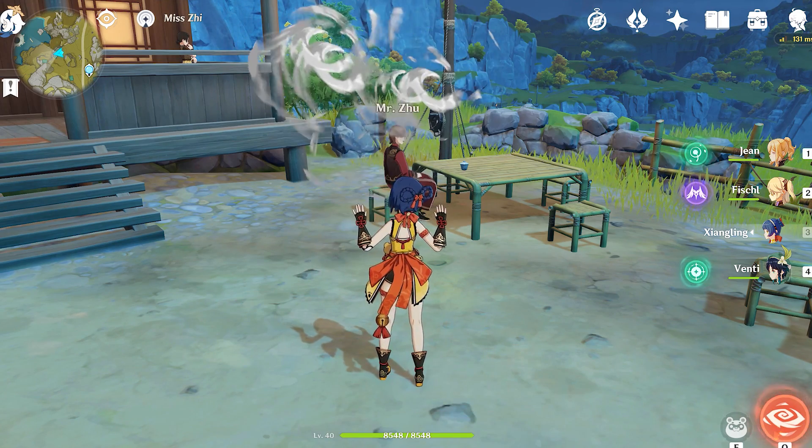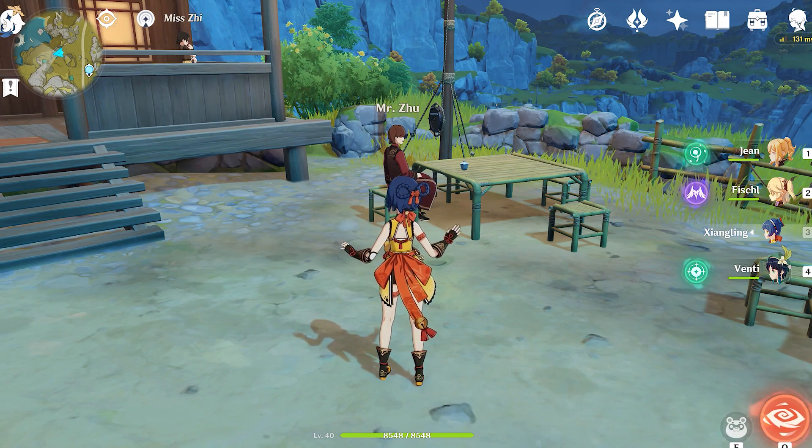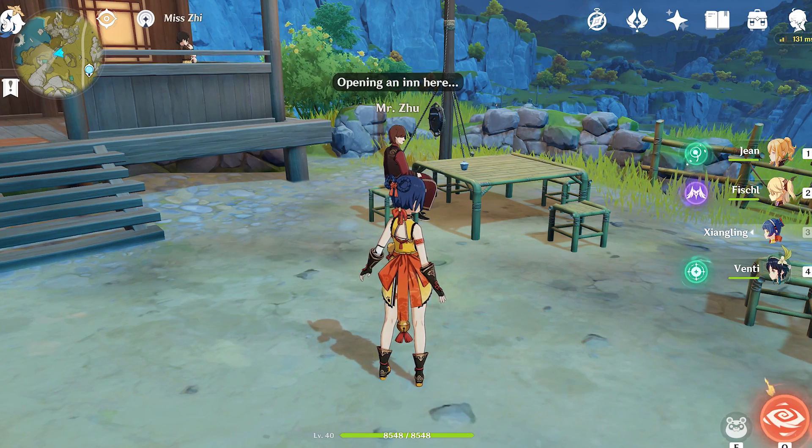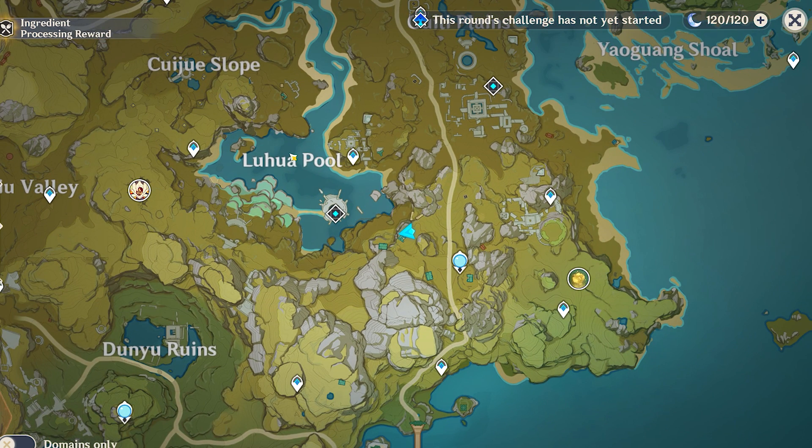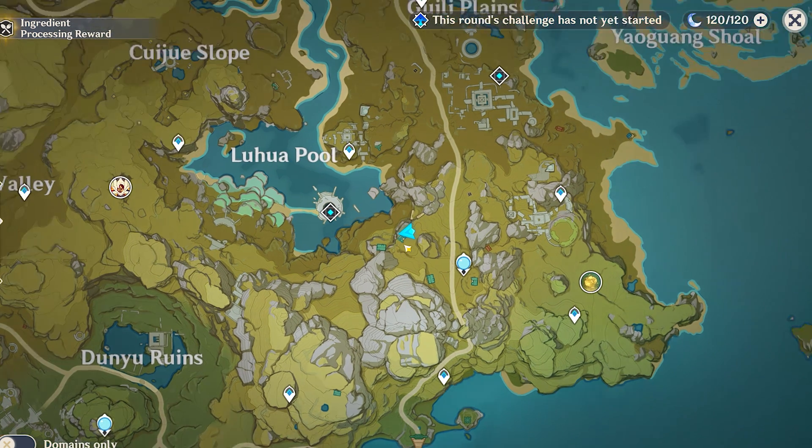In order to unlock this side quest, it is simply southeast of Nuhua Pool. Just go to this dot point here and you'll be able to speak to Mr. Lu and get this quest.